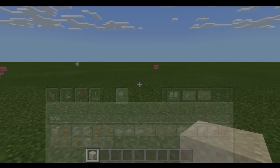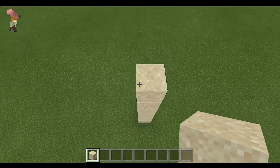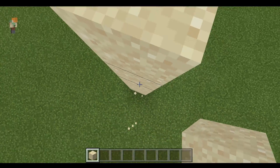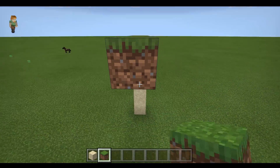So let's go ahead and get some sand and then let's place it down like this and then let's try to bridge with the sand. And as you see, it's impossible. However, what if you give yourself a speed potion effect — then you're going to be extremely fast.